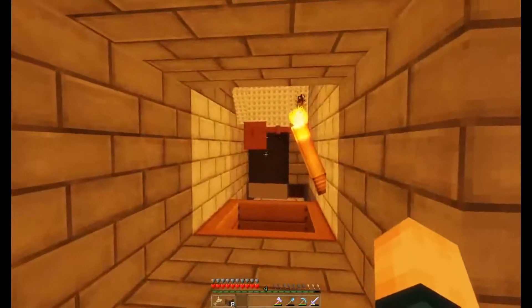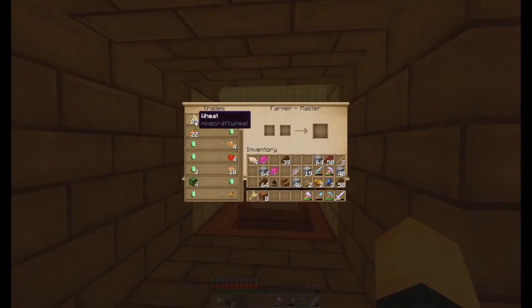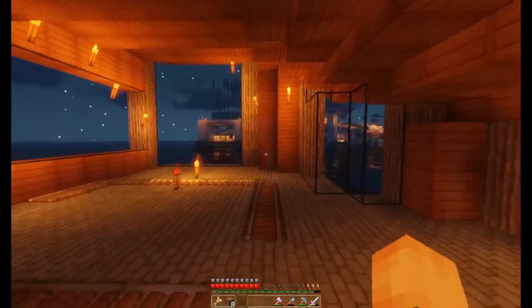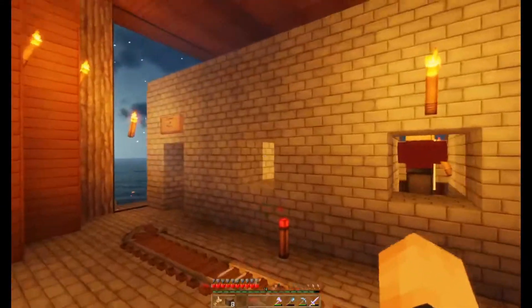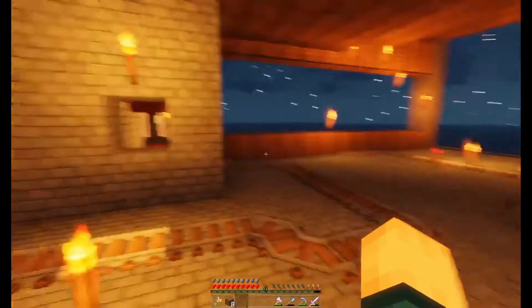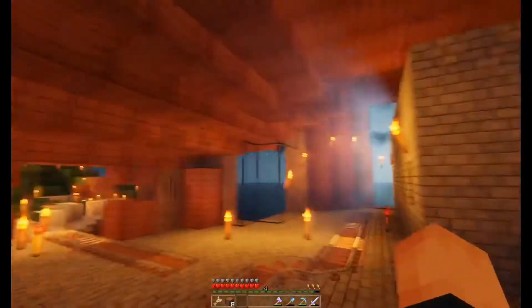I made a video on the farm over there where you get wheat. You bring the wheat over here to this guy, give him 20 wheat, and you get an emerald. Then you take those emeralds and you can trade them for ender pearls. So you just take the wheat from there, trade with the farmer, get the emerald, and then get the pearls. Really useful.